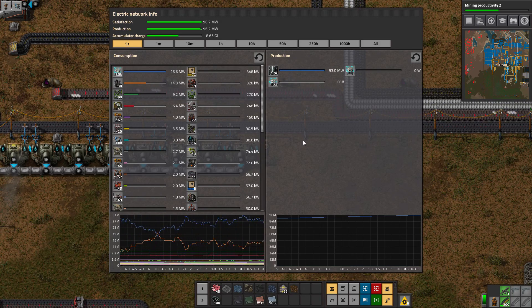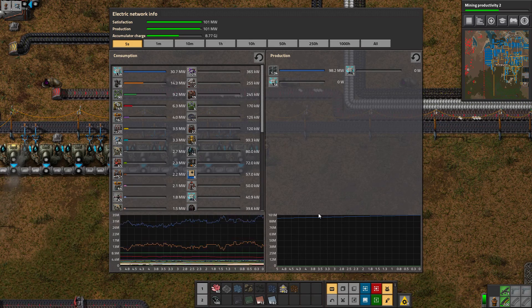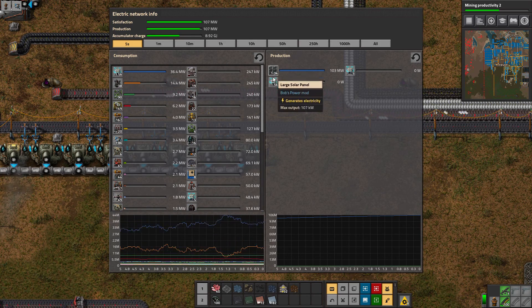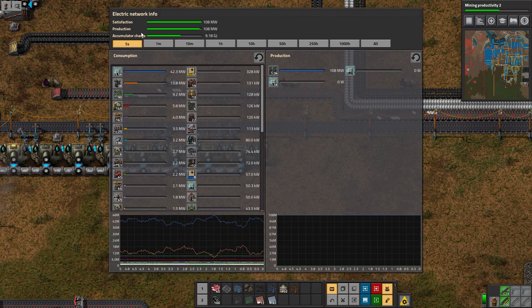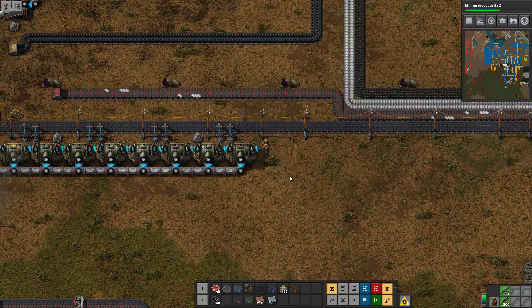Hello there, this is Space Runner 5. Welcome back to episode 51 of our Modifactory Let's Play series. As you can probably notice, all of our steam engines are gone. I went ahead and did a test to see if we could go completely solar and no longer have any steam power running in the background. We got to about 8.4 gigajoules left in our accumulator charge, so we can totally go full solar now.